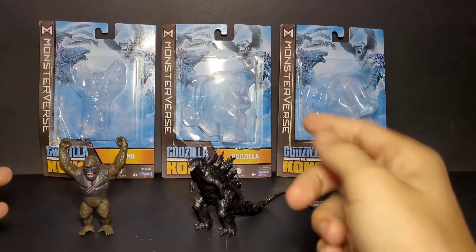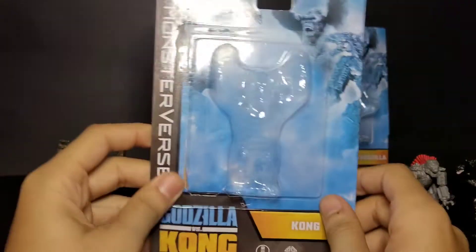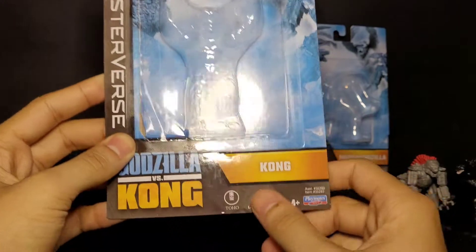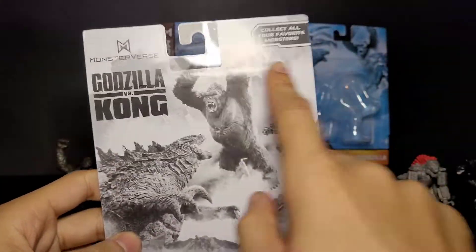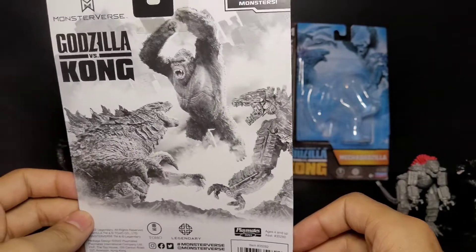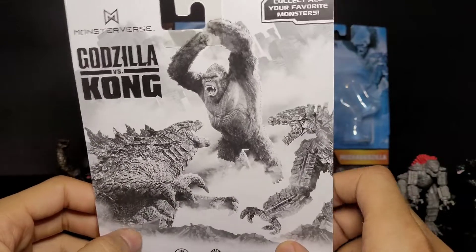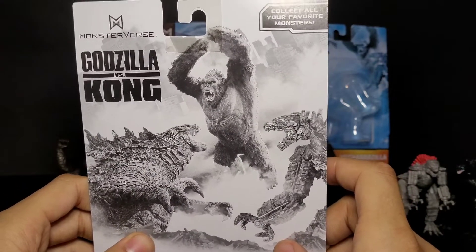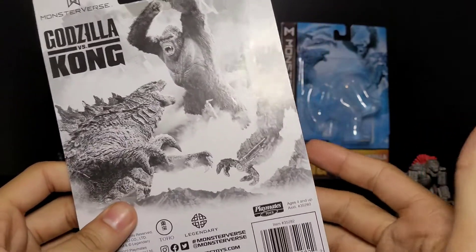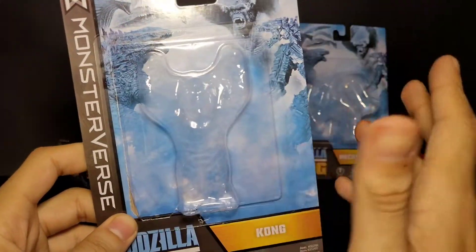First off, we'll start with Kong. Here's his box — there's Kong, there's the Godzilla logo, the Legendary sign, and the Playmates toy sign. This looks like the other mini figures you can get from eBay or Target now. At Target you can get the six-pack for twelve dollars or individually for like four or five dollars.